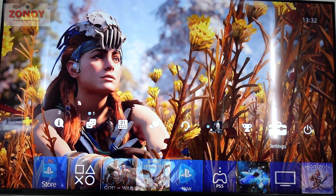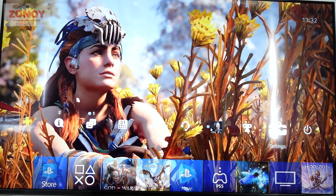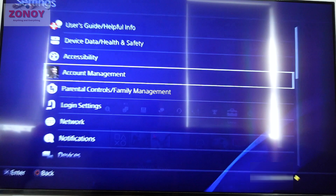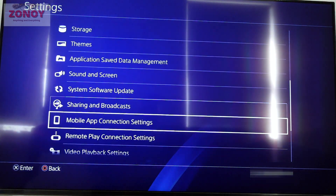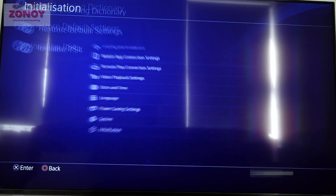So you want to go all the way to the right. You're going to go to that suitcase settings icon there. Click on that one. You're going to scroll down to the bottom and you're going to go to Initialization — you can see it at the very bottom there. Hit that.